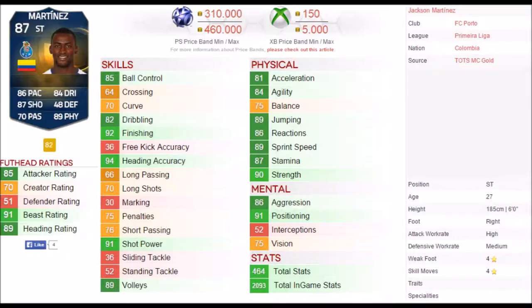He is selling at the moment for 310k. He has a nice card — 85 ball control, 92 finishing, 94 heading accuracy, 91 shot power, amazing physical attributes with 90 strength and 89 sprint speed. He is six foot tall, four star skills, four star weak foot, 91 pace rating, and 89 heading rating.